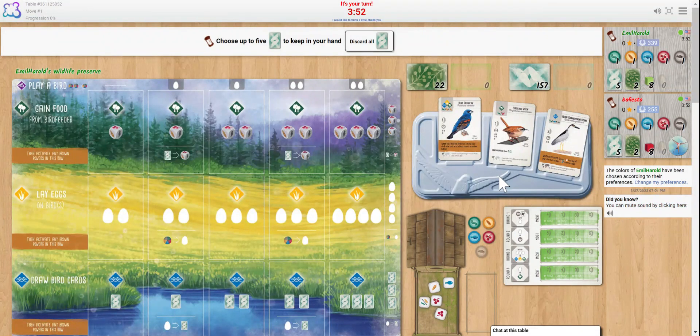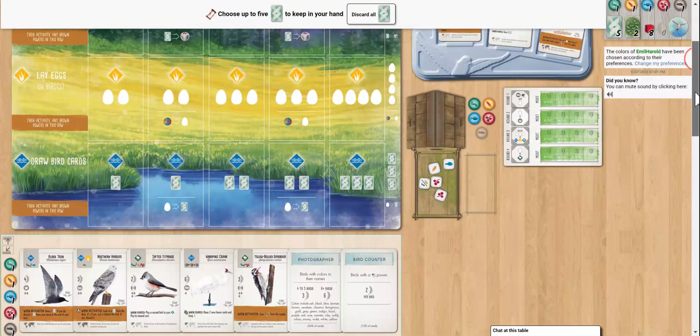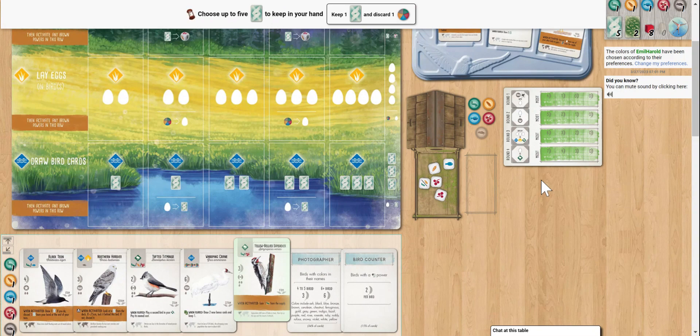Welcome to Wingspan! We've got a Carolina Wren in the tray, which is a good starting card. We got the Sapsucker, which is an even better one, and we have got the Black Tern.